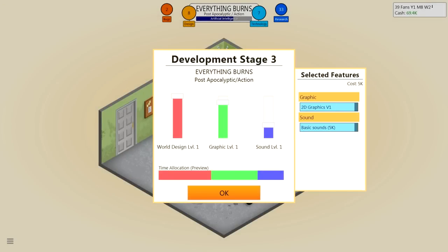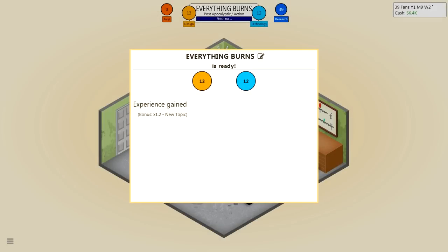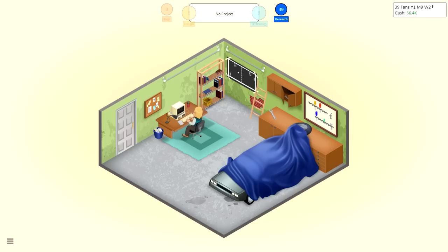Our post-release analysis of Quest for Chicken is complete: comedy adventure is a great combination, and dialogue seems to be very important for this type of game. I did really good for that, then. We're developing Everything Burns now — dialogues doesn't need to be as important, but artificial intelligence and level design I'll raise. The sound definitely needs to be good, graphics keep up there. Everything Burns is ready! New topic, new combo — engine, gameplay, story quests, dialogues, level design, artificial intelligence, world design, graphic, sound, and me! And Steven!